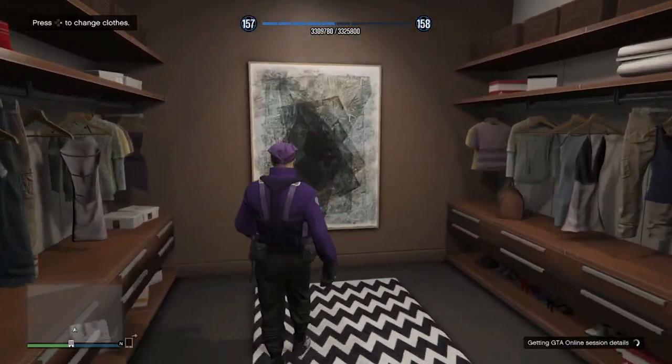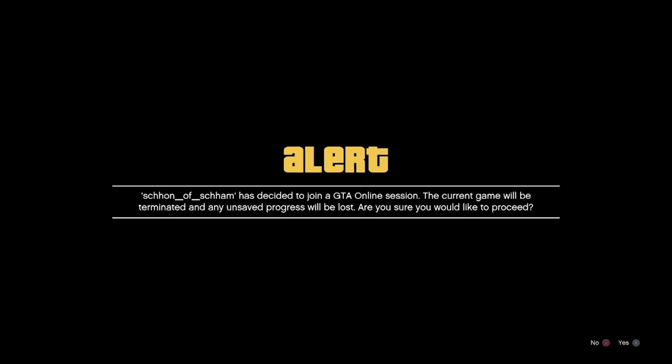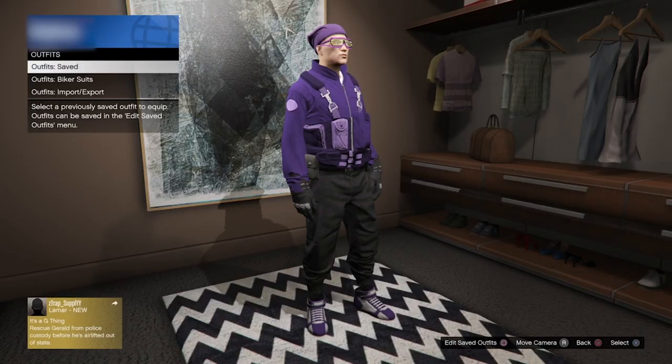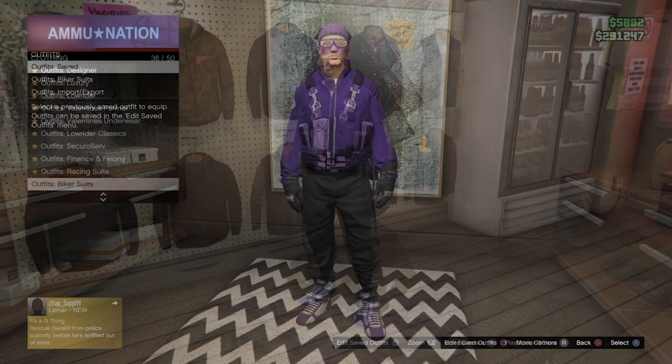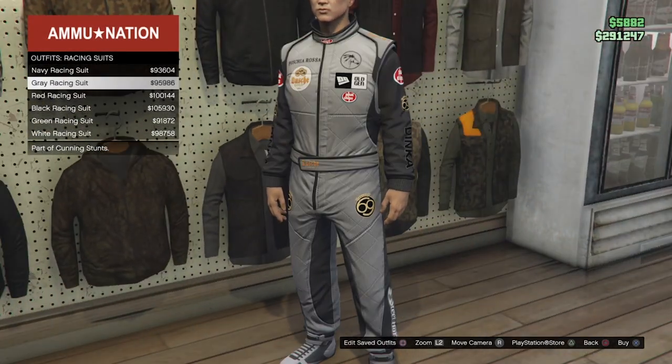Now guys, as you will see very shortly, I am entering my wardrobe and going to my outfit. And as you guys can see, I do only have one outfit left, which is the outfit I did make earlier. From here, all I just want to do now is go to either the gun store or clothes store and equip any of the racing suits with the logos that you want.